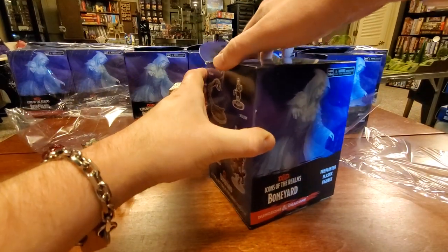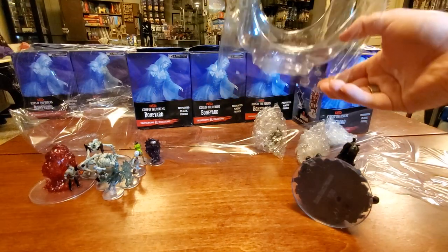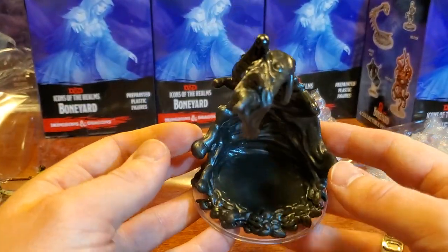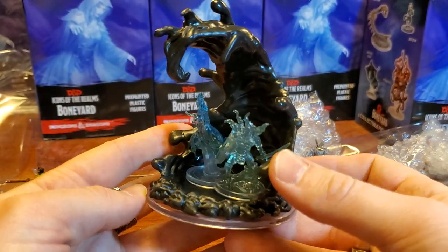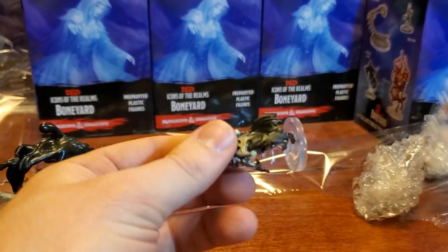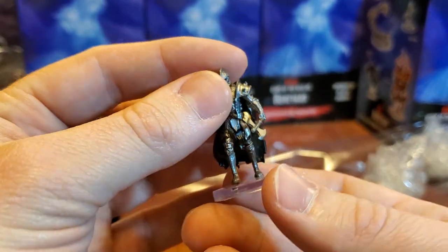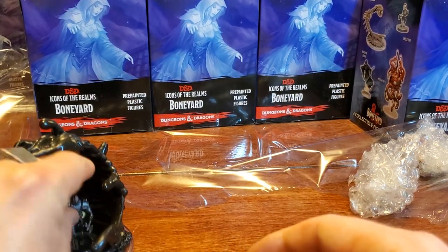Booster pack number three. I want something mind-blowing. Well, it isn't mind-blowing — we've actually had one of these before: another Elder Black Pudding. But I like it because you can stick figures inside of it as if it's about to envelope them in pudding. Moving on to this figure, which is freaking amazing and not one we've had yet — this is a Death Knight. Look at this guy. Oh my gosh, this is so freaking cool. This is my player character, folks. I think this is it — this is who I'm going through the cavern with.